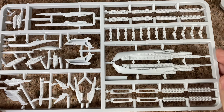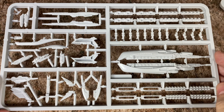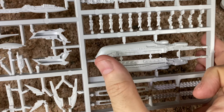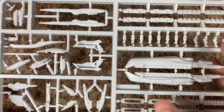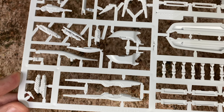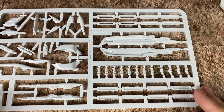Let's take a closer look at these sprues. First up we have the sprues for the PHR Cruisers. There's going to be three of these and they're all going to be identical. You've got basically the main guts of the ship right here — the left and right sides — and you're going to have lots of additional pieces. This is going to depend on how you build it, as you'll have different options within the sprue itself. Three identical sprues to build your three different cruisers.